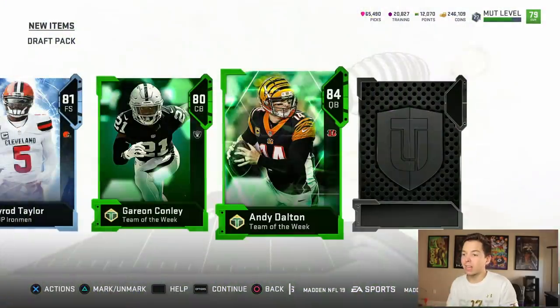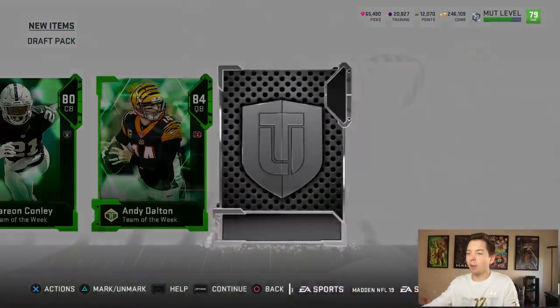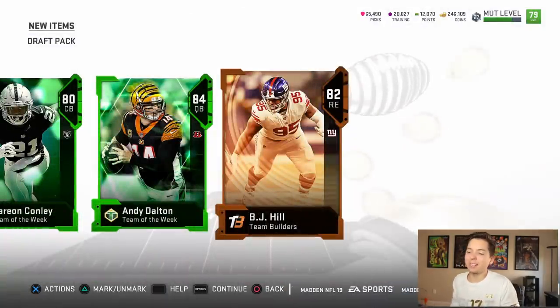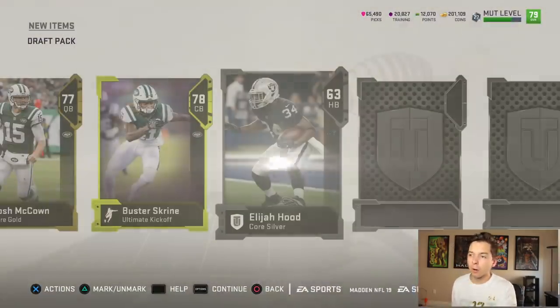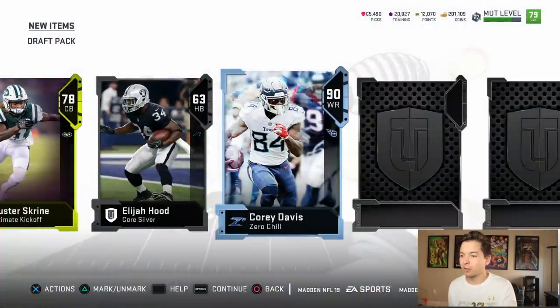Back-to-back team of the week elite. Why do we keep getting quarterback? It's like EA knows — that's the one position we don't need. We also get a team builder, 82 BJ Hill. 78 Buster Screen — we might actually be able to work with that. I know he's only a 78, but usually his cards are pretty glitchy.